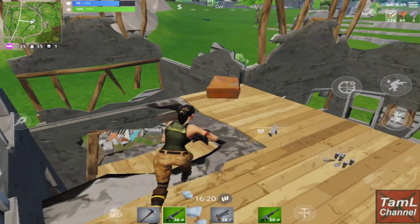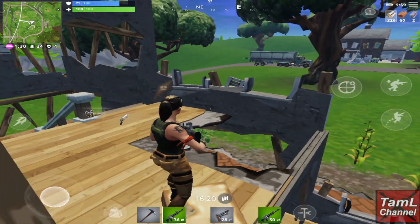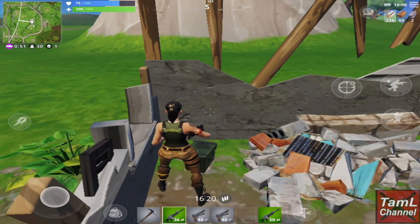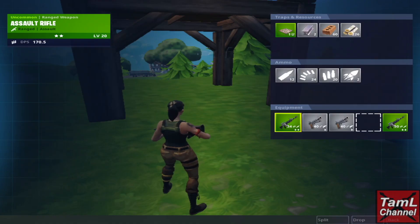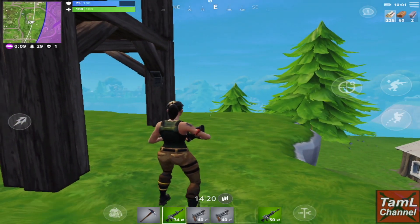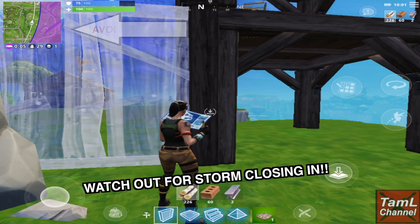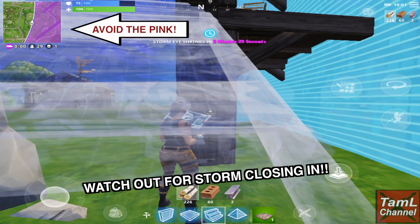I was glad I got one kill. The screen was showing something behind me — it turned out to be an ammo chest. If you tap the bag on the left of your weapons it brings up your inventory. I had an assault rifle and a couple of pistols. It also shows your resources. The storm was closing in — shown as a blue line and a pink area on the top-left map.